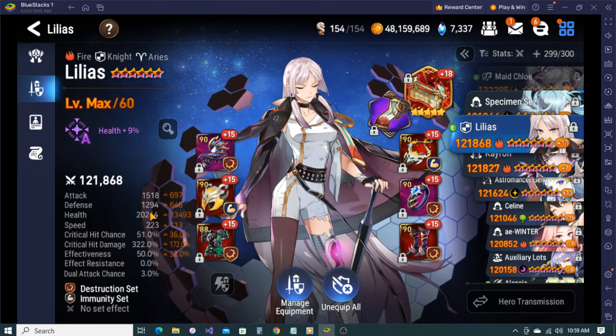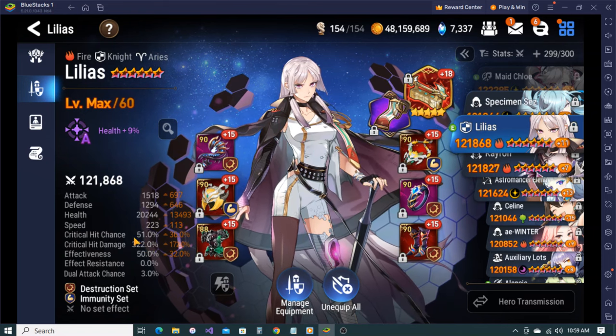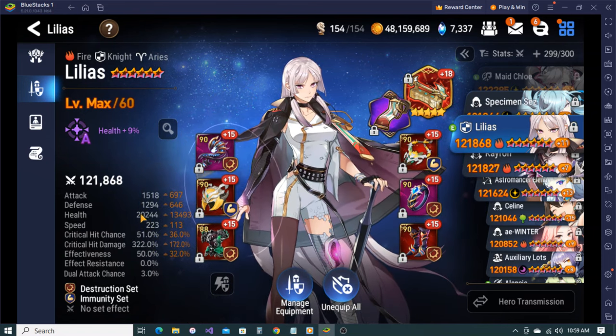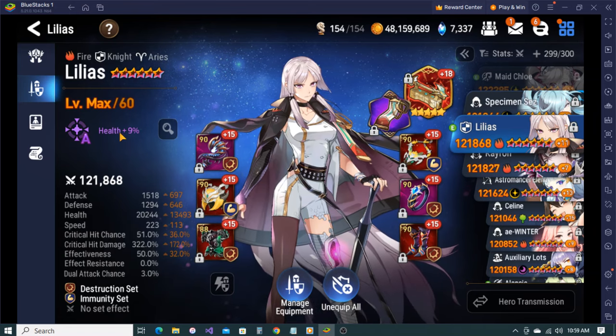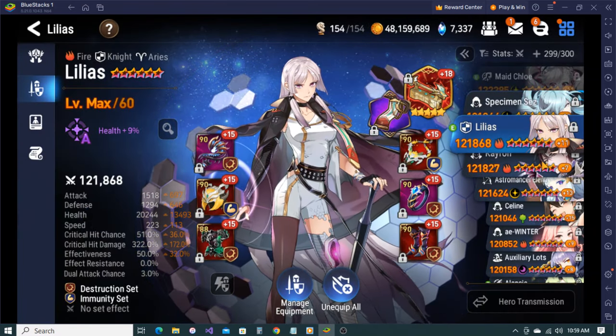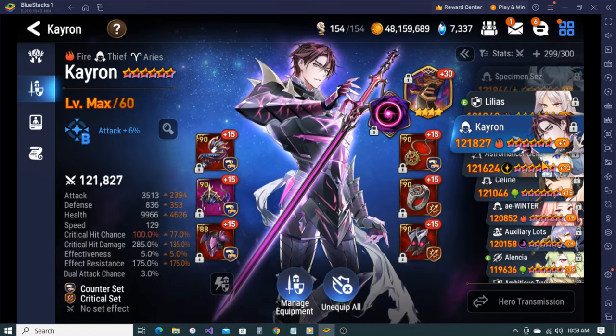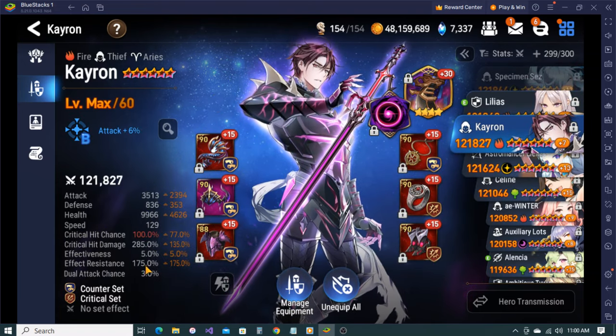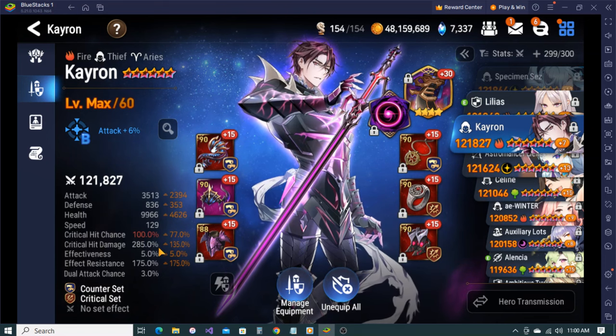Fire Lilias - obviously the counter to Lua as well. Solid crit damage, decent bulk and okay speed. Still need so many more imprints on this too. With there being three freaking Liliuses now - I don't actually use C.Lilias though. 175 ER on Dust Devil, fire Kyron.